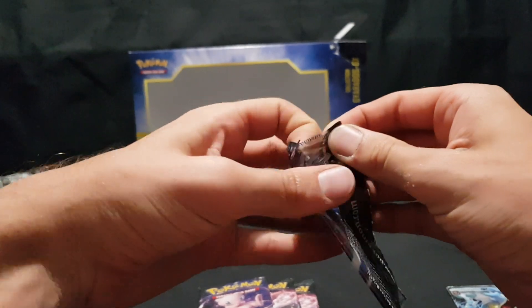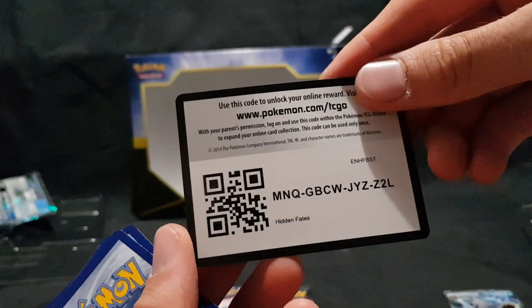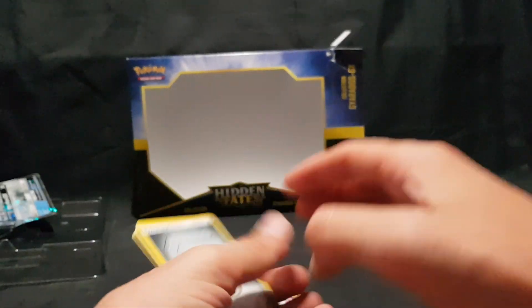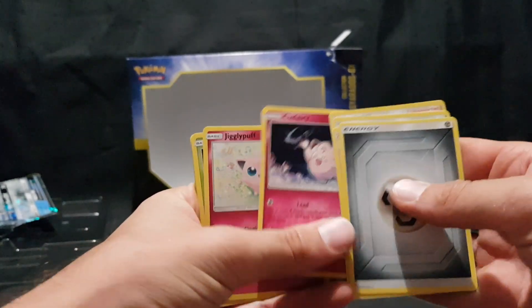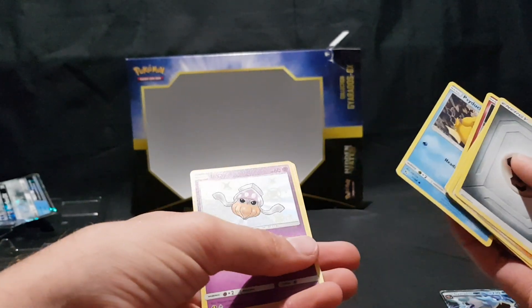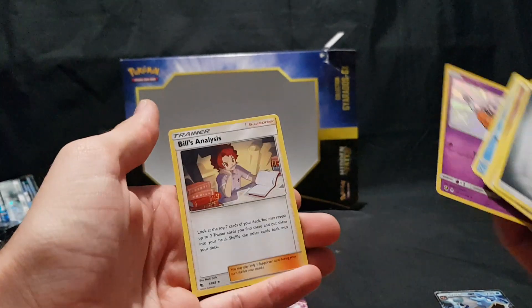So let's go ahead and open up the boosters. We have our code card — one, two, three, and four. We have our Energy, Koga's Trap, Brock's Pewter City Gym, Lieutenant Surge's Strategy, Clefairy, Jigglypuff, Caterpie, Paras, Psyduck, Psyduck, Inkay — a Shiny special card, awesome, that is a new one for me — and we have Bill's Analysis.